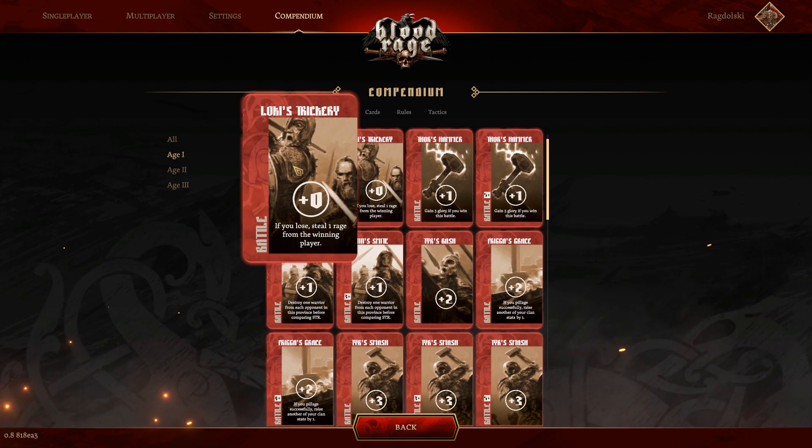First up in the first stage: Loki's Trickery. This is one of my favorite cards and it is a top tier card. If it is in your first hand of draft and you're comfortable with purposely losing battles, you need to take this card. It is a battle card — only played in battles — and it gives you plus zero strength. So you are going to be losing battles while you play this, or you should be aiming to, because if you lose, you steal one rage from the winning player.